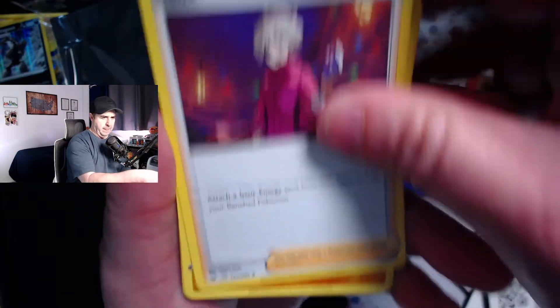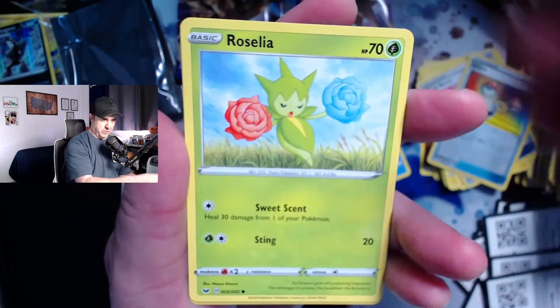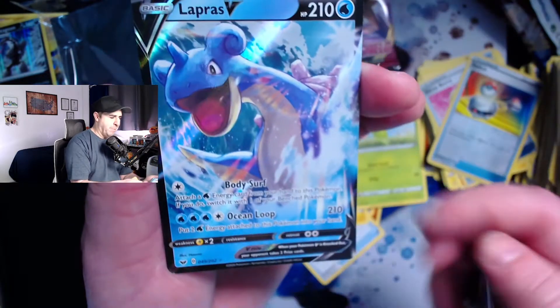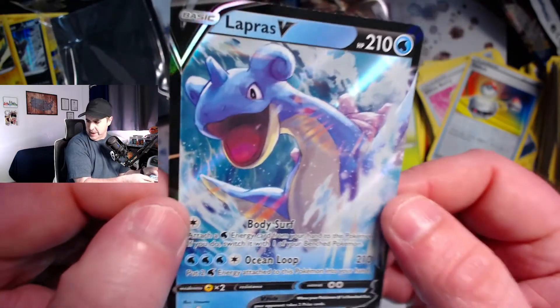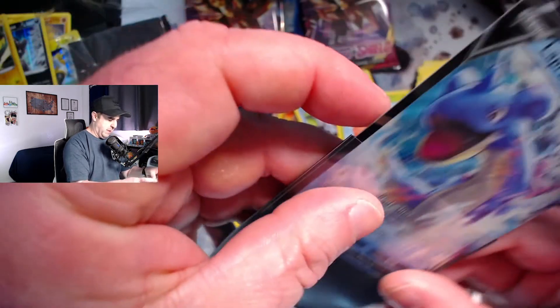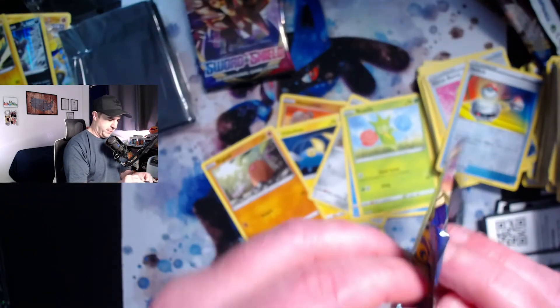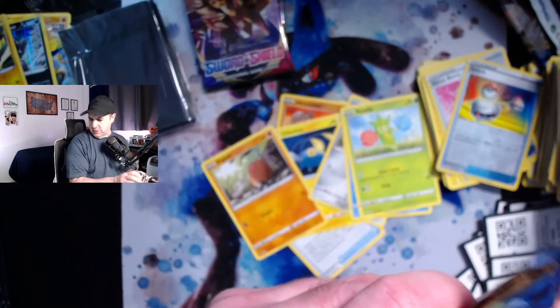Down to about four packs now, hopefully we get some last-pack magic. If not, this has been a fantastic opening with absolutely nothing to complain about. A Lapras V — we do get another hit! We get a reverse holo rare as well, but a Lapras V as another ultra rare hit. We've gotten a whole lot of hits out of this box. Three packs left.